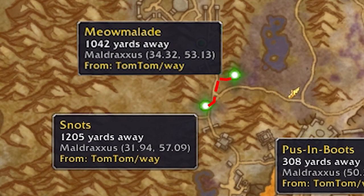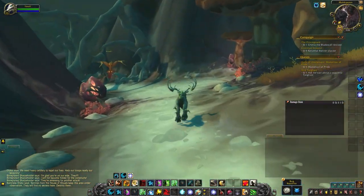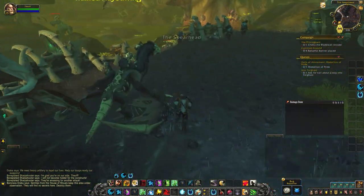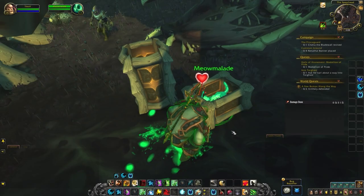Meowmalade. Meowmalade isn't far. Head back down the road and take the left fork, then take the first side road on the right. That brings you to this area called the Spearhead. The jellycat is to the left behind the two-headed beast sitting in a box. Give it a pet.